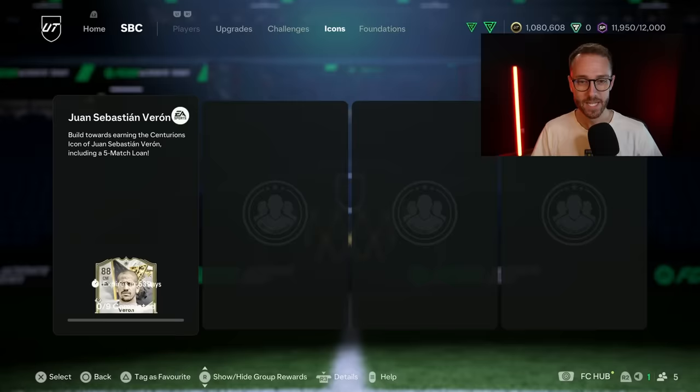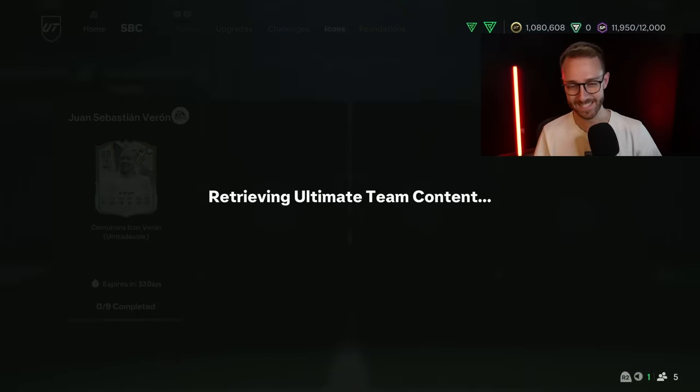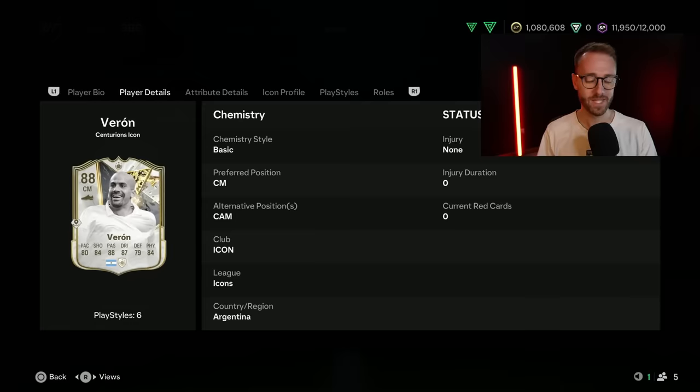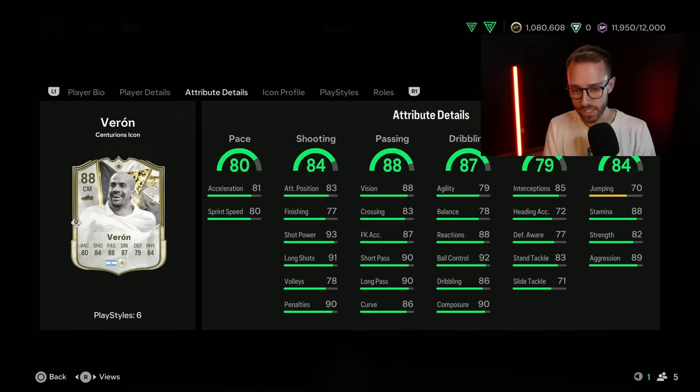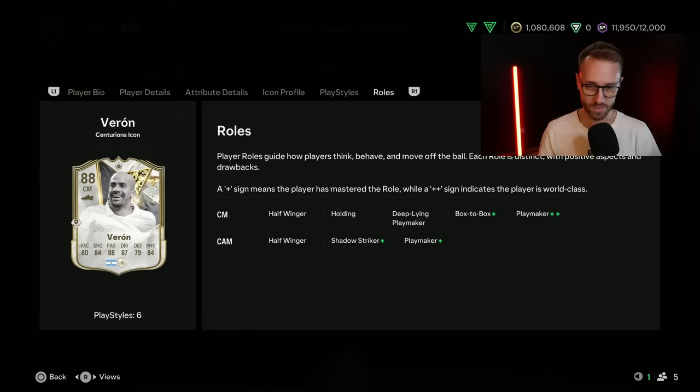Speaking of SBCs, we have an icon tab for the first time this year - it's finally there. Icon SBCs, our first one. Hopefully it's only up from here. One Sebastian Verone. It is the exact same card that was leaked statistically, with Incisive Pass Plus, four-star, four-star. The stats are okay. Center mid, center attack - really good passing stats: 90 short passing, 90 long passing. He can rip a long shot with 93 shot power, 91 long shots, decent dribbling, defending, physical, and some okay playstyles.